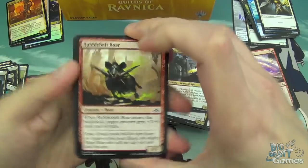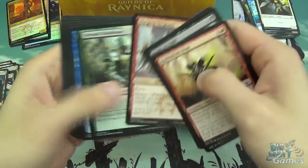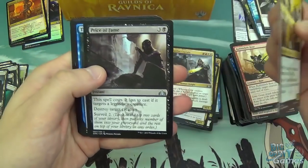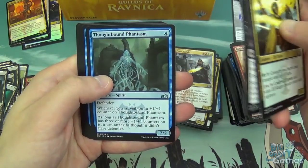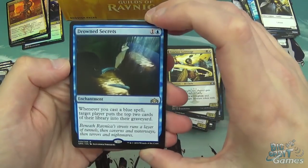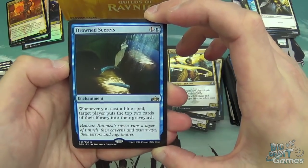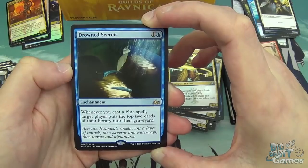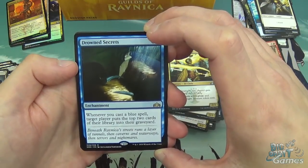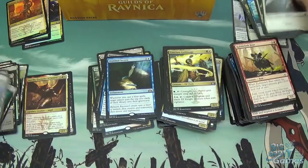Seems like there are a fair few good rares in this set. We've got Leapfrog, Barging Sergeant, Unexplained Disappearance, another Locket, Conclave Guildmage, Price of Fame, Thoughtbound Phantasm — another great Surveil payoff card — and Drowned Secrets: one blue for an enchantment. Whenever you cast a blue spell, target player puts the top two cards of their library into their graveyard. More mill — there could well be a mill deck in this Standard format, because there was a fair bit in M19 and there's some from Ixalan as well. It could work. Izzet Guildgate and a Soldier.